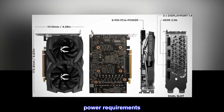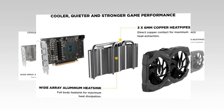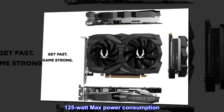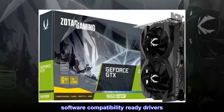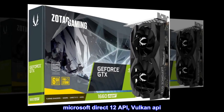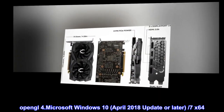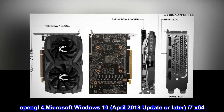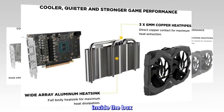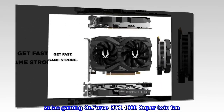Power Requirements: 450 Watt Power Supply, 125 Watt Max Power Consumption. Software Compatibility: Ready Drivers, Microsoft DirectX 12 API, Vulkan API, OpenGL 4, Microsoft Windows 10 April 2018 Update or later (64-bit).